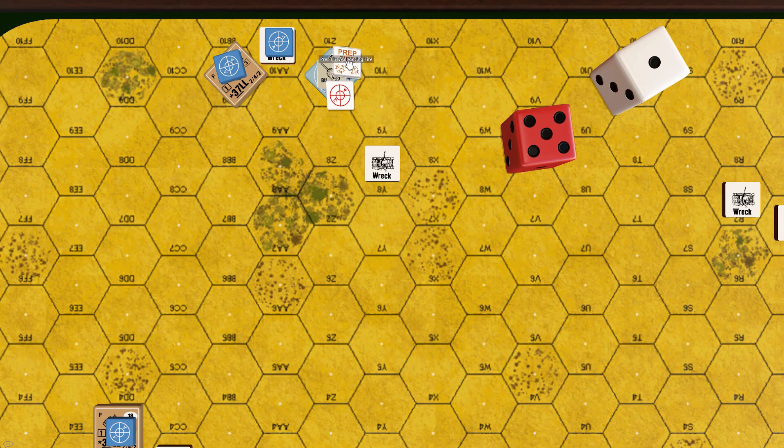Jim fires coaxial and hull machine guns on Stuart in 27BB9, knowing Stuart will not be affected unless the crew is exposed — directing the face with greater armor towards the enemy.